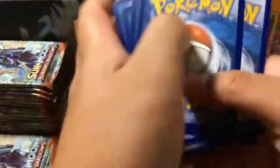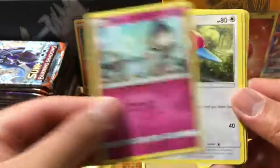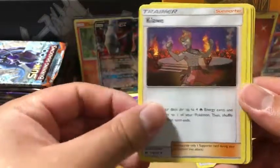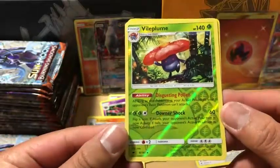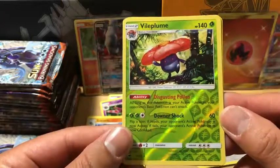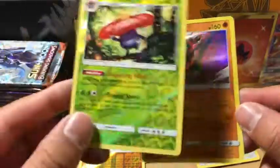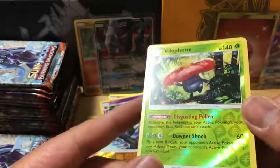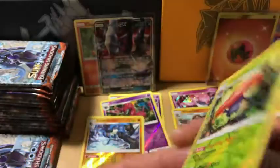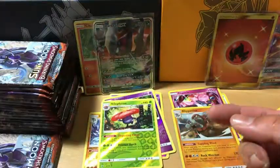Psychic Energy. We have a Hoothoot, Tangela, Dupider, Inkay, Rauts, Porygon2, Kyoi, Olivia, Vial Plume which is a reverse holo rare, and the rare in the pack is a Rhyperior holo rare with a big giant scratch on top. Condition looks pretty good on the front but there are some scratches on the back.